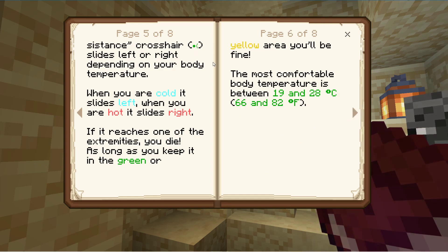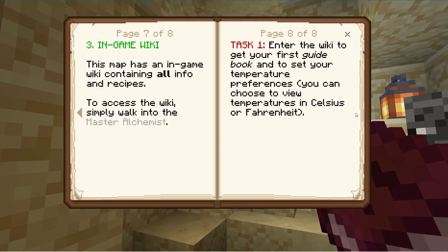That will slide a letter right depending on my temperature. When you're cold it slides left, when you're hot it goes right. If it reaches extremes, you die. As long as you keep it in the green or yellow, you'll be okay. We have an in-game wiki, which is really interesting. The first task is to enter the wiki to get your first guidebook and set your temperature preferences.